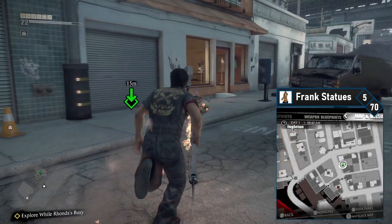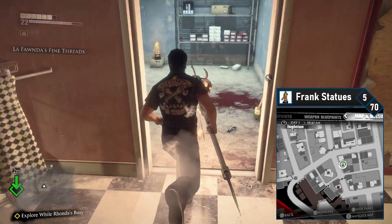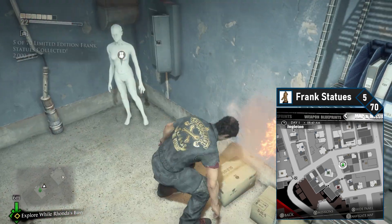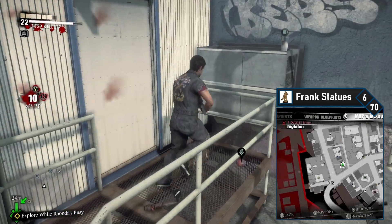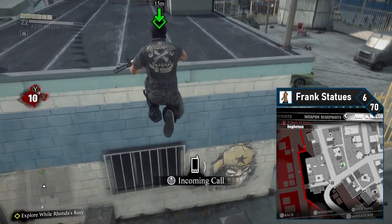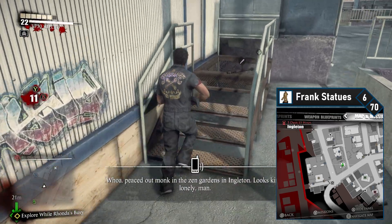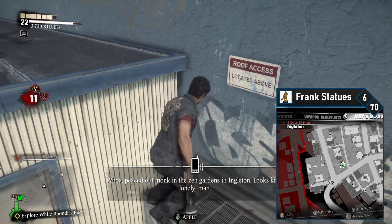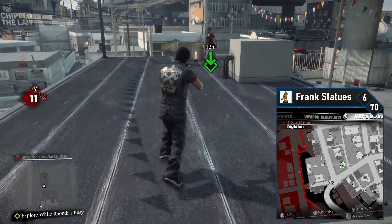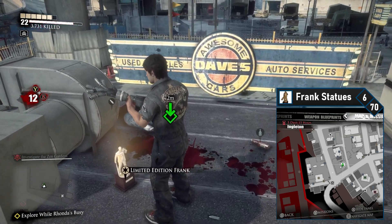Frank number five is in the clothing store La Fonda's Fine Threads, directly east of the Wrench-O-Rama. Simply enter the store and head to the back room and grab the Frank. Frank six is on the roof of Dave's Awesome Cars, northwest of Rhonda's Wrench-O-Rama. Approach from the rear, climb up the air conditioner unit at the back and get onto the roof. Sprint and jump across the roof to the other building, then grab the Frank statue from the rooftop next to the sign. This is available early, but you'll be forced to come here during main story progression so you can pick it up then as well.